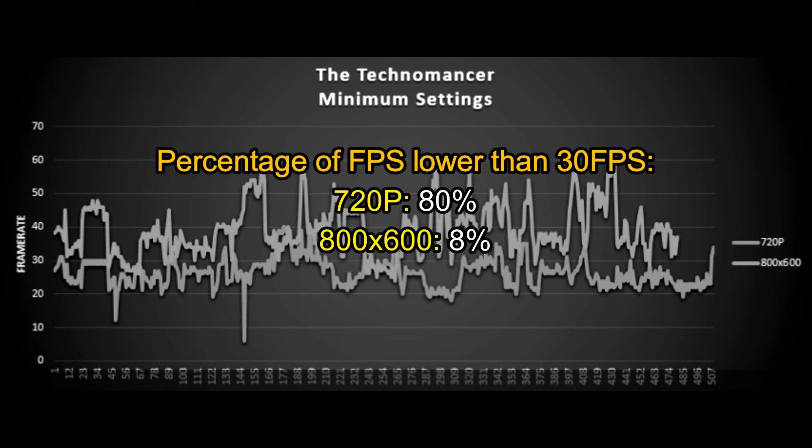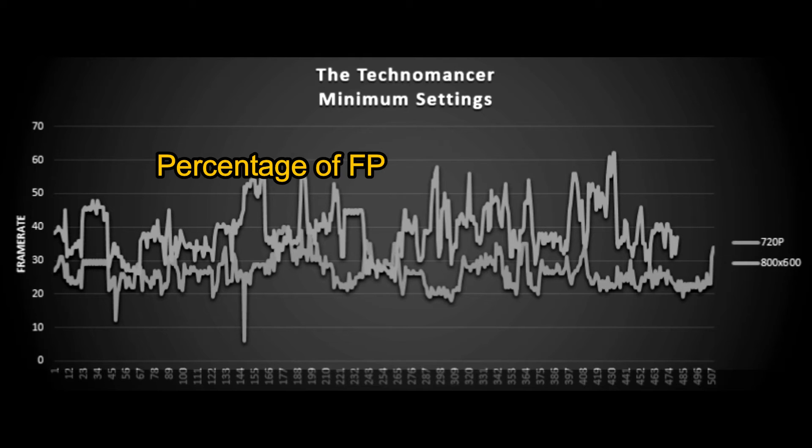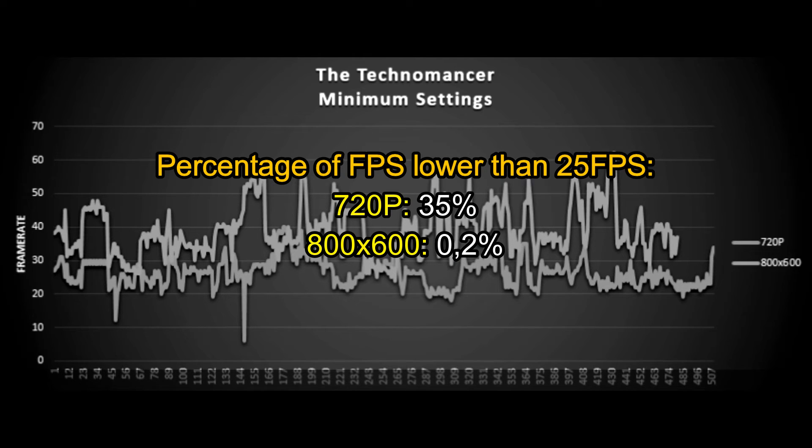At 800x600, only 8% of frames are lower than 30fps. So logically, 800x600 offers better stability. I'm not sure about the gameplay demands later in the game, but it might get more complicated if the framerate gets lower. I didn't benchmark the sections with monsters, but at 800x600, frames were already going to 20fps when entering the dome. At 720p, it would probably be around 15 frames there, which doesn't seem playable. For this laptop, the best solution really seems to be 800x600 — which is horrible.